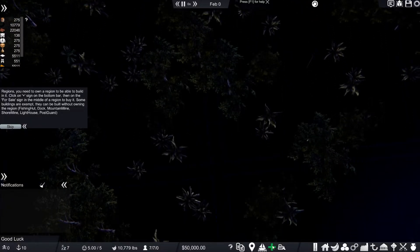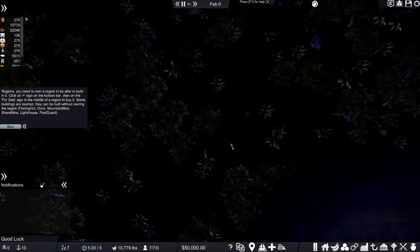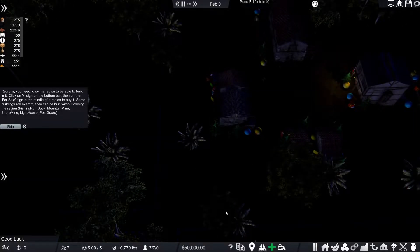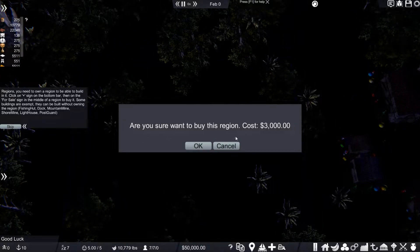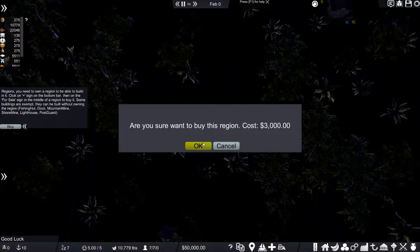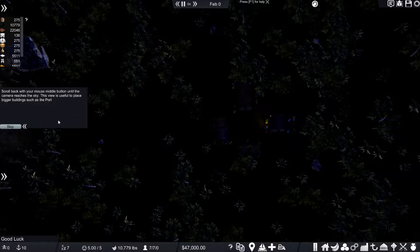Oh, it's so dark. Okay, buy region - this is where my stuff is. I don't know which one we should buy - I'm going to buy this one. 'Are you sure you want to buy this? It costs 3,000.' Okay, how much do I have? There it is right in the middle - 50,000. Okay, we can buy that. We have bought a thing.